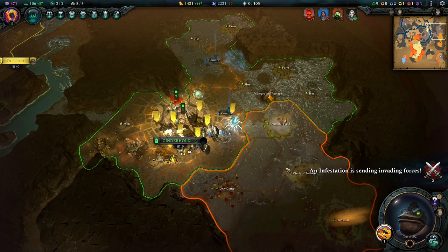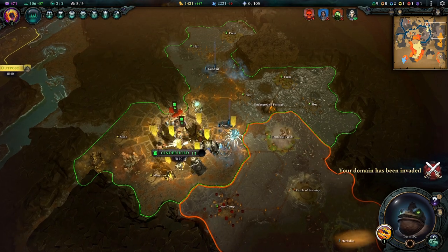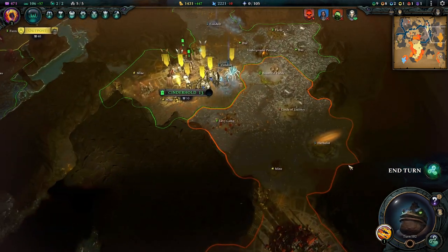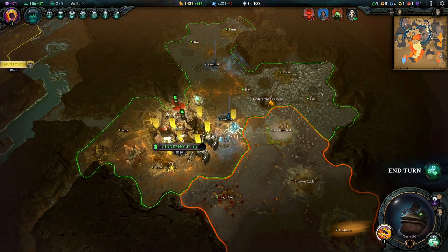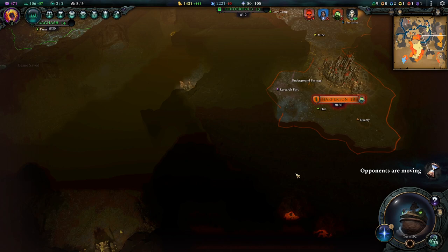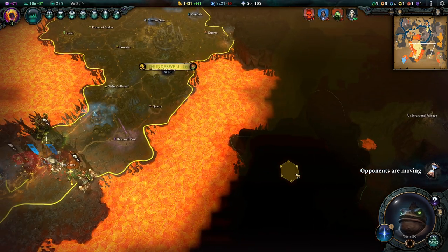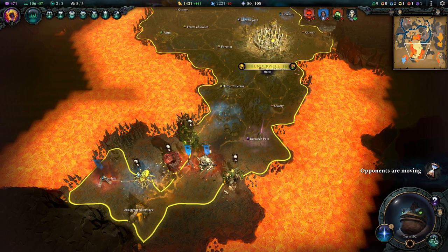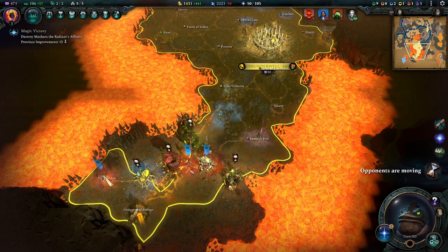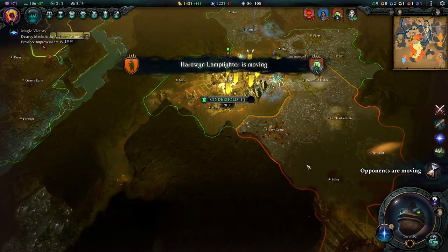Welcome back to learning as we play Age of Wonders 4. After a successful battle, we are preparing to potentially attack down here and take the city of Harperton — to clear up the ownership relationships of the underground world. We are currently being invaded a little bit, which isn't ideal, so we'll have to make some choices.